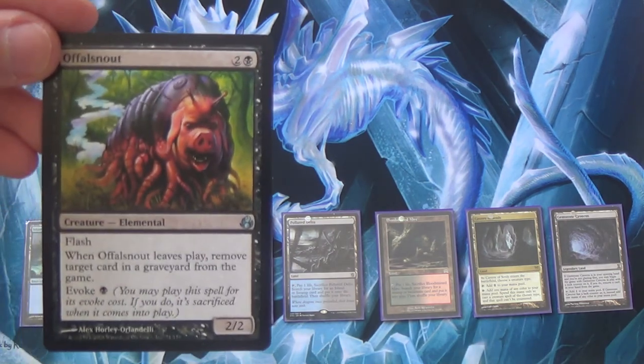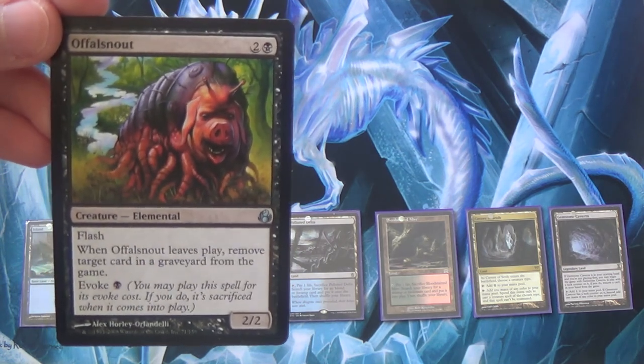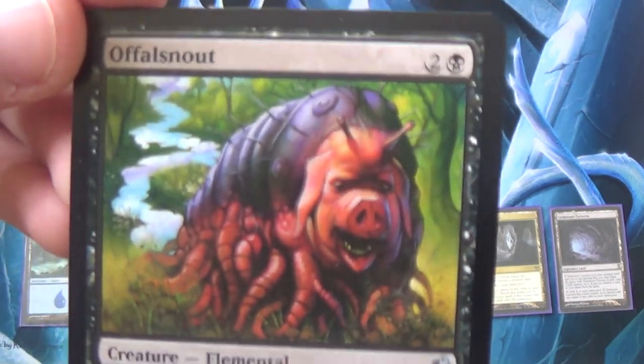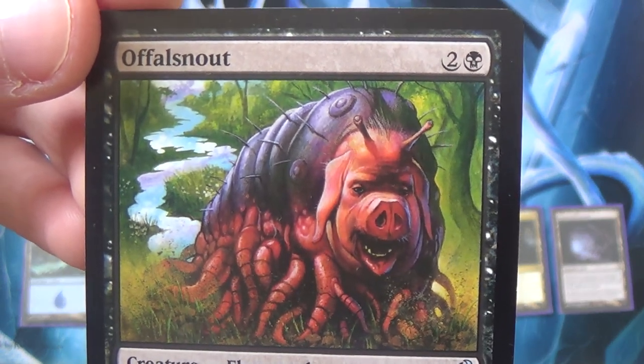Opaline Snout, you are an Elemental, so Cavern of Souls will work on you — you make the cut, buddy. That's something to be happy about, right? Anyway, we'll see you later. Bye-bye.